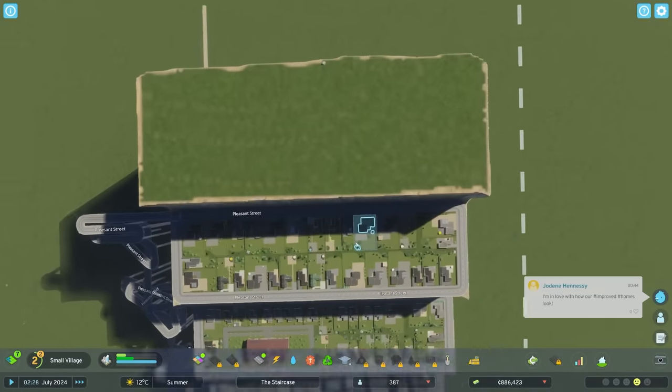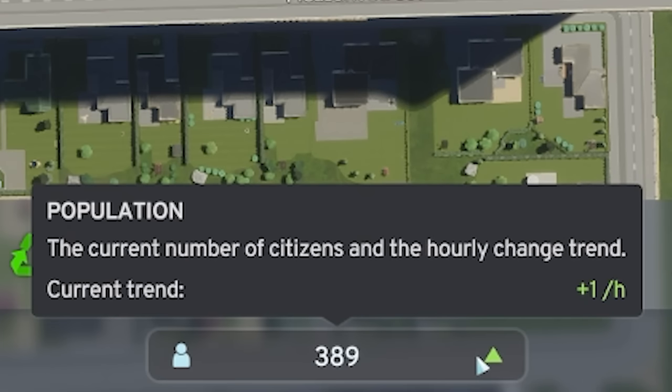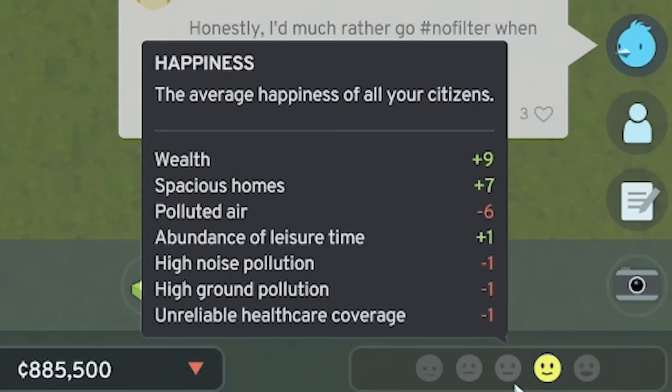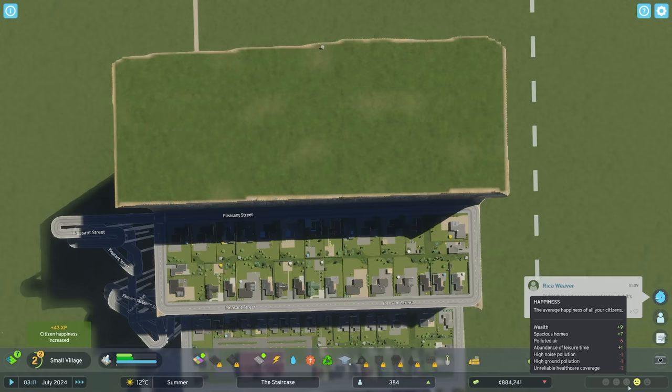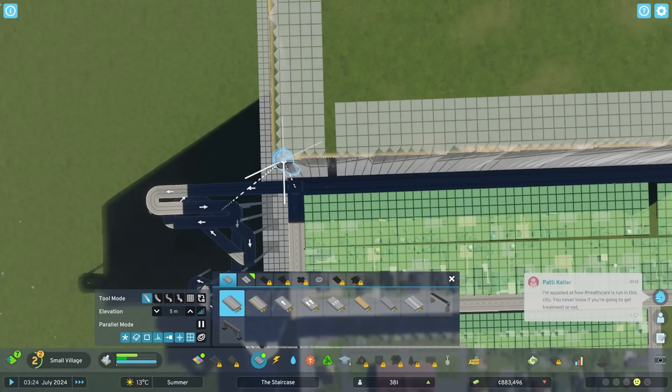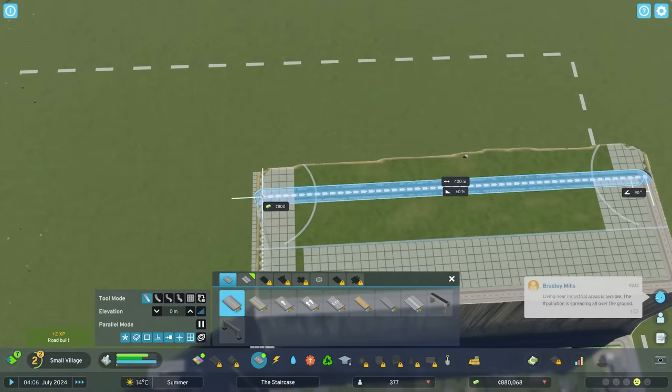Happiness is starting to go up, but there's all sorts of pollution. The polluted air is ruining my happiness, but unfortunately there's not a lot I can do to fix that. Sorry guys. Anyway we'll get these roads in. Then what I was thinking, if I delete that end road and do a road somewhere down the middle, sort of like that - can I fit in a cemetery? Oh I can! Oh it's such a good fit. It is such a good fit.